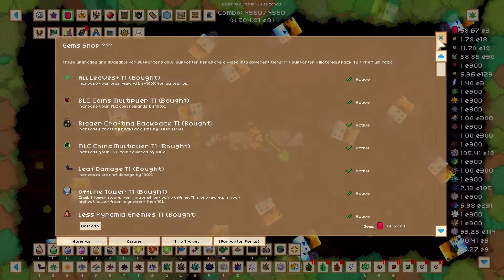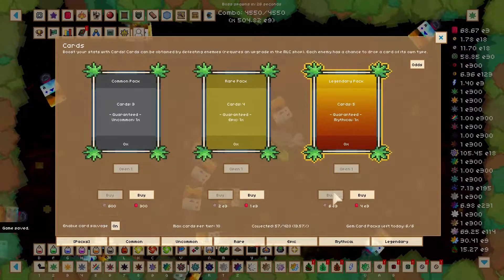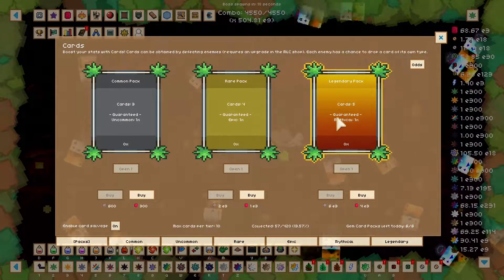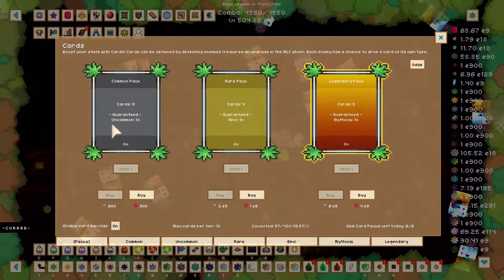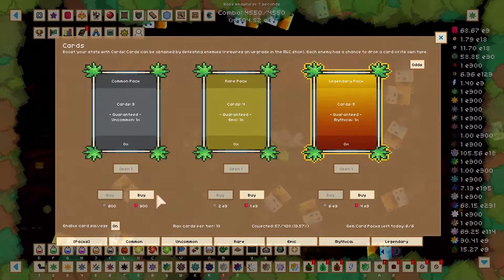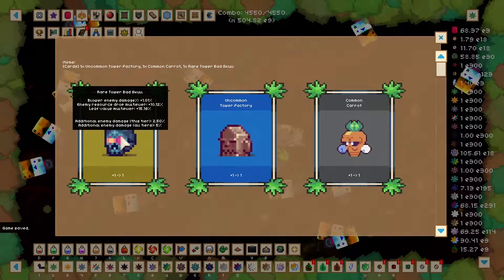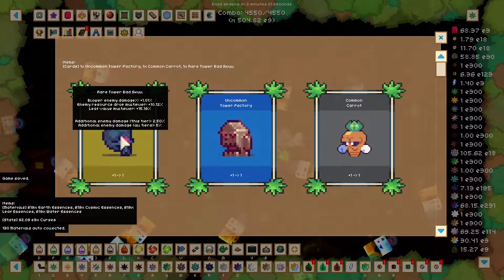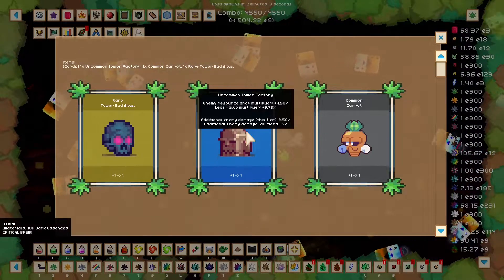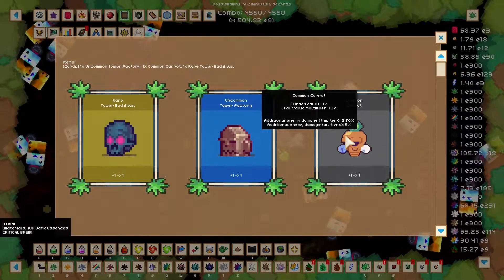Now let's go look at the card packs. You don't need to buy the DLC for card packs if you come here — you can salvage cards to get card parts and then turn the card parts into a pack. Just for you guys, I'll spend 300 gems and we'll buy one of these. It's not worth spending your gems on these, but just so I can show you what a card pack's like, we'll buy the least expensive one and open it. I got a rare tower bad skull and an uncommon tower factory — nothing really to write home about.